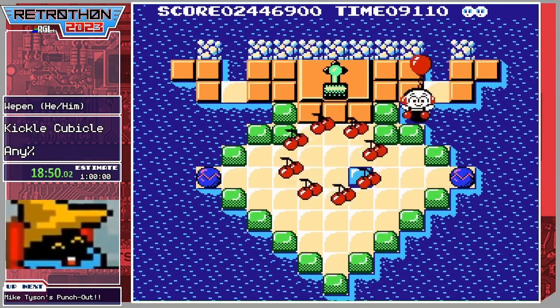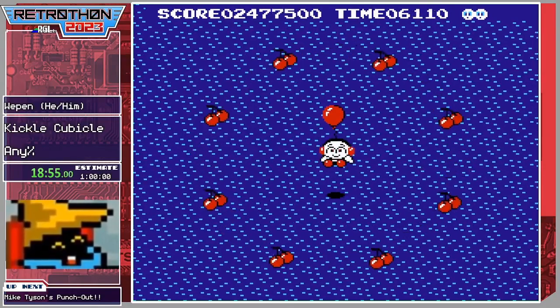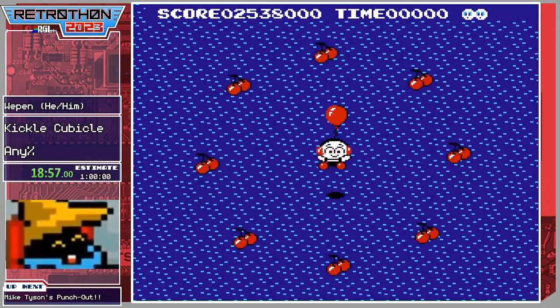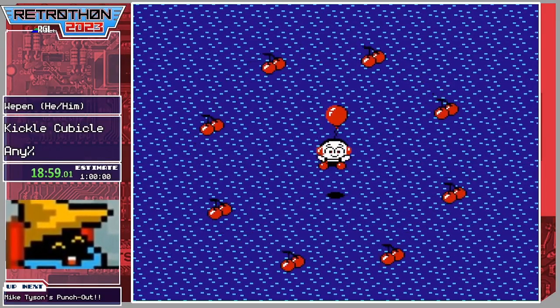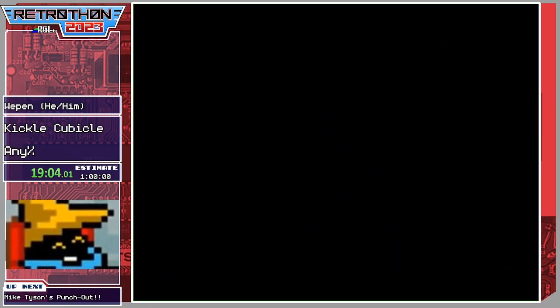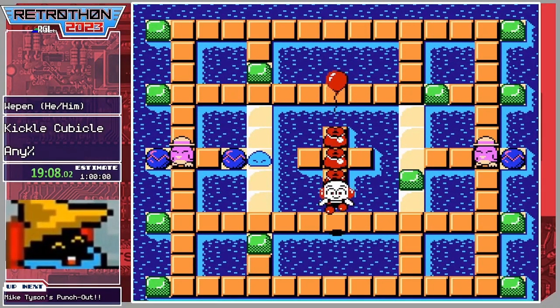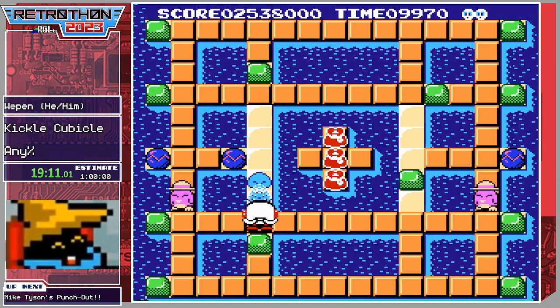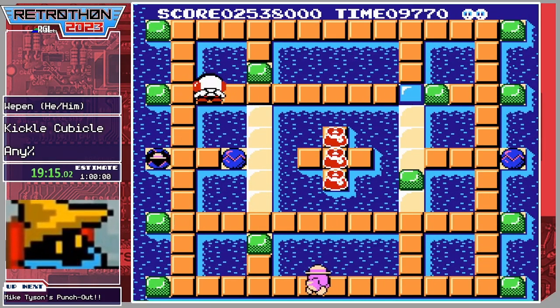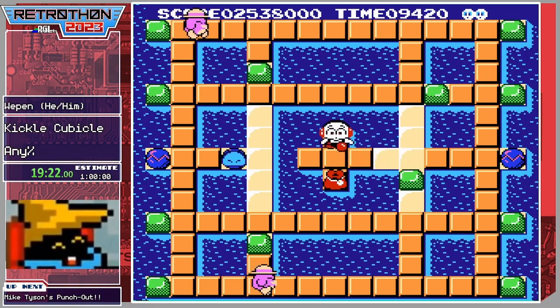So if the hammer is pointing to the right, it will slap whatever hits it on the bottom or top to the right. There are a couple levels that are exclusively hammer puzzles, so the sooner you understand how the hammer mechanic works the better. You'll end up using it a lot especially in the special stages — which we're not doing today, just the main four worlds, which is considered any percent.